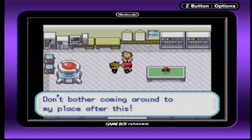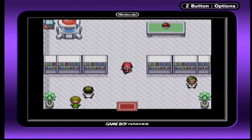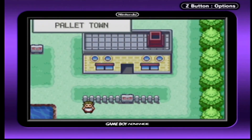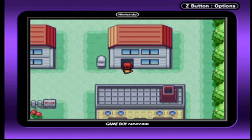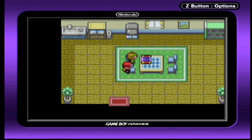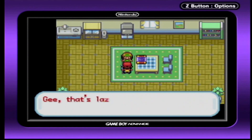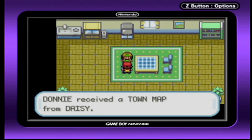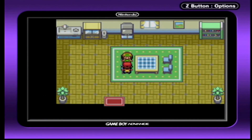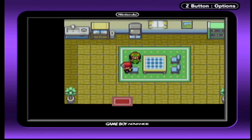Don't bother coming around to my place after this. You just gave me an idea — I know exactly what to do. Daisy! Professor Oak wants me to complete the Pokédex. Grandpa asked you to run an errand — gee, that's easy of him. Here, this will help you. Too easy! You can use the town map to find out where you are or check the names of places — it's very convenient.